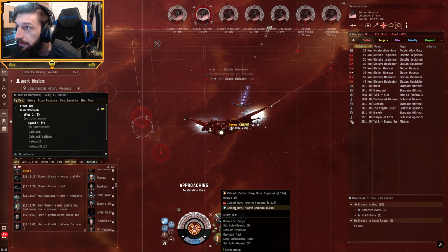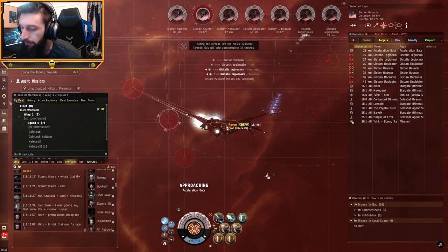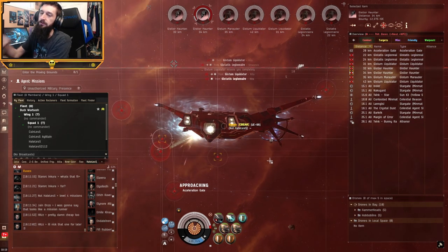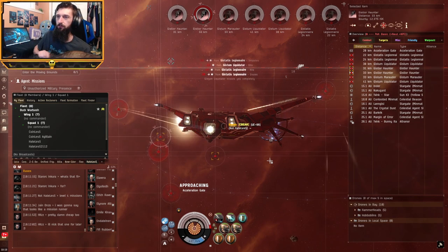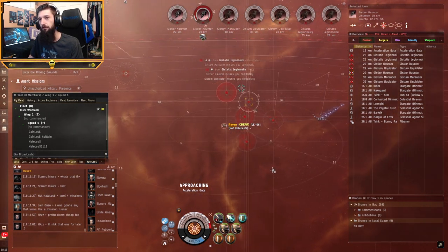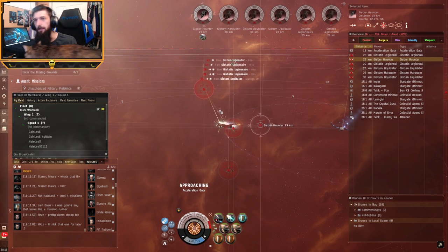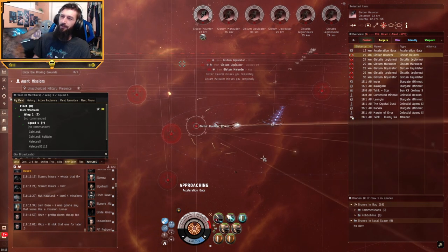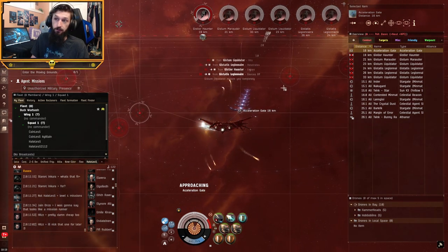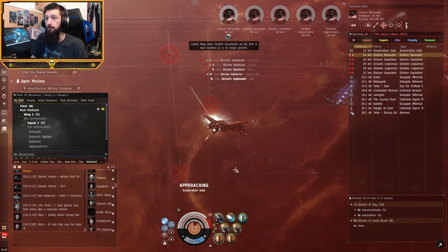This is Gistum, not Serpentis - so I got this mixed up with another mission. I thought this was the one with the virus. The good news is it's an Angel mission, and our highest resist is explosive and they do mostly explosive damage, so we're in a pretty good spot. I think this is a three room mission.